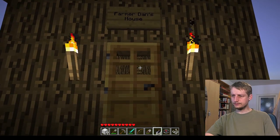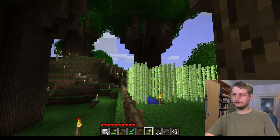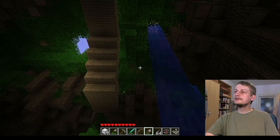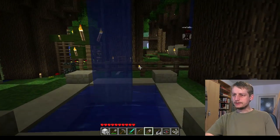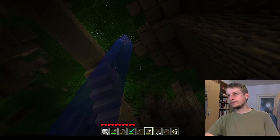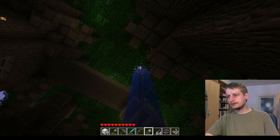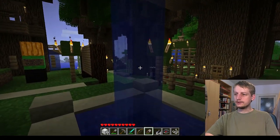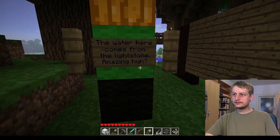Farmer Dan's house — I don't know; Farmer Dan may be a reference to something. This is strange. It looks like — what is it called — a glowstone block, but this water is actually coming from the glowstone. Water comes from the glowstone — amazing!